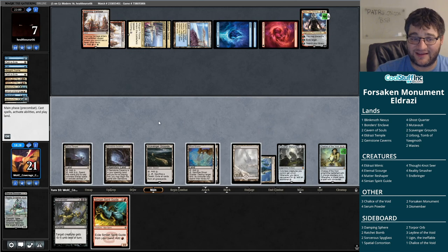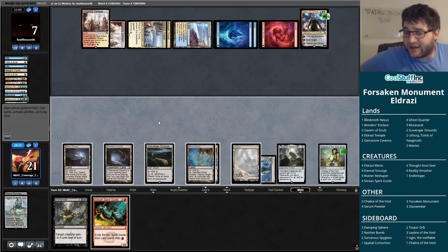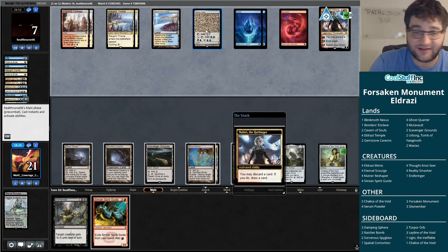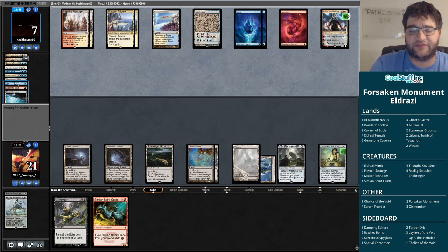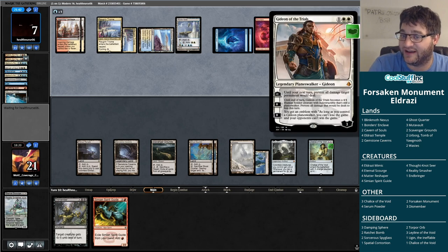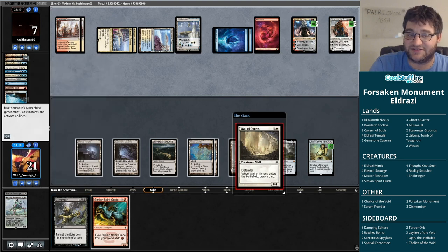Especially if our opponent's just Lightning Bolting us — that means they're not going to be able to cast anything else. This is a bizarre game. The Chalice of the Void here is huge — Chalice on one is great, going to lock out a large portion of their deck. Some interesting art on that Mystic Gate. But the Nahiri is still going to dig for them, and eventually we'll get Emrakul'd. Either they cast Emrakul with 15 mana, or they find an actual win condition like this Gideon — although Gideon not truly a win condition because I can just Dismember it.